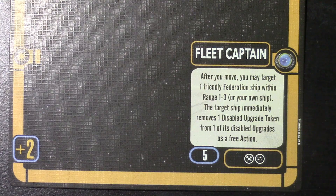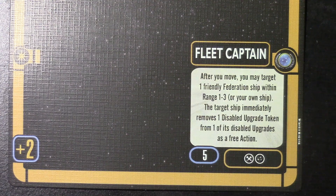Okay, fed players, here is what you're going to be getting on the Federation card. As with all the Fleet Captain cards, when you take a Fleet Captain you get plus 2 to your Captain skill if you take the faction side aligned with your Fleet Captain, and plus 1 if you take the independent side. The ability lets you target a ship within range 1 to 3 and remove a disable token from any one of its upgrades, which is freaking awesome.